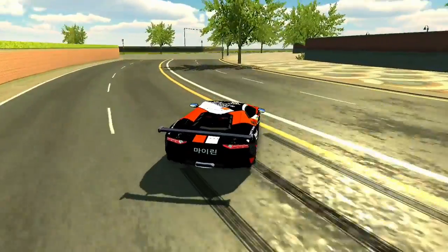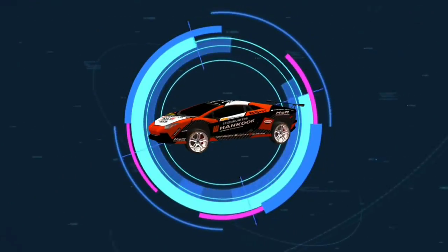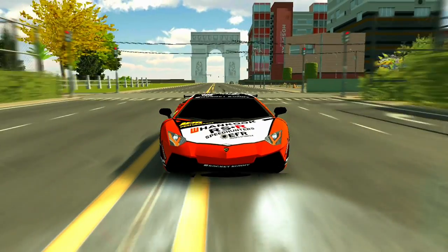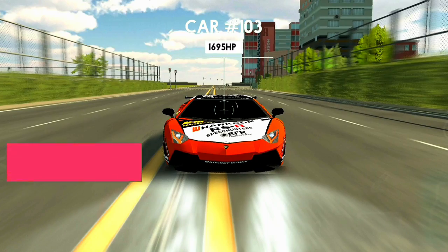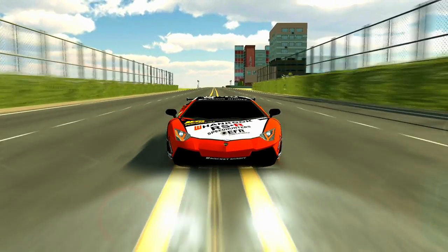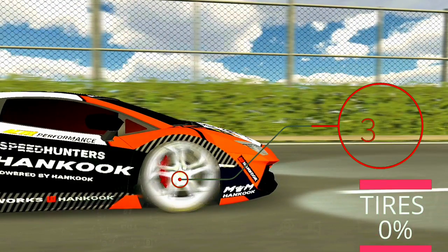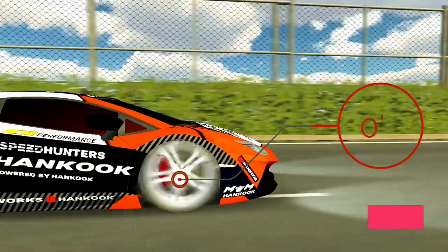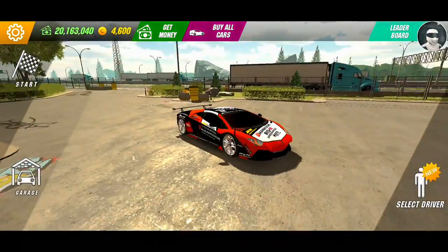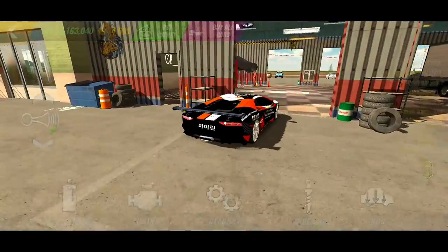Now let's get started. The first thing we will look at is our car tuning for the drift setup. This is car number 103 with 1695 horsepower, and the tires are burned to zero percent. Now let's move on to the gearbox and other settings — make sure to follow all the steps to get the drift set up correctly.